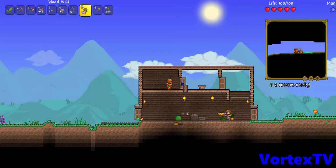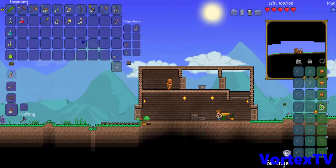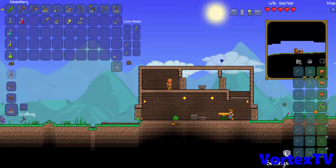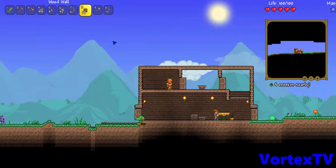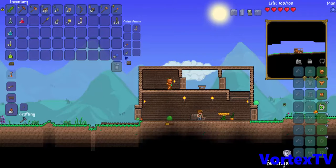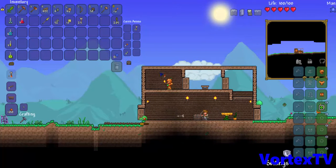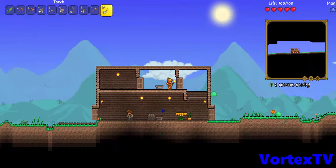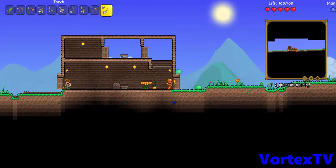Gotta add a torch in here. I have 10 blocks on the floor and 6 high, and I'm gonna make another 4 next episode or this episode — I have no idea. It depends. I want more torches — 16 is not enough, especially when I go exploring. Put it right there. Gotta make a table, gotta break more pots.